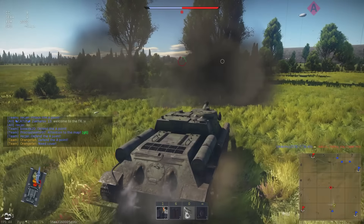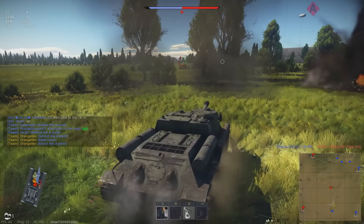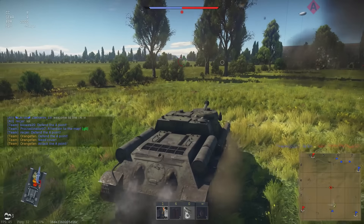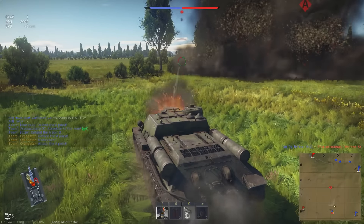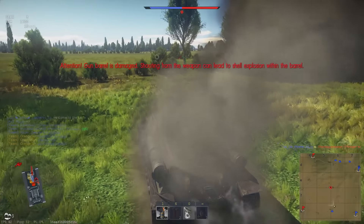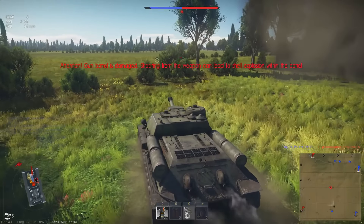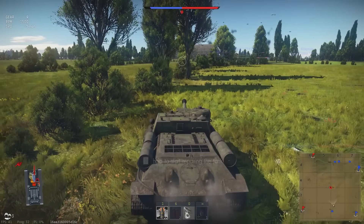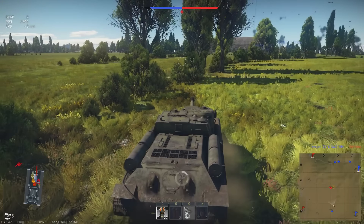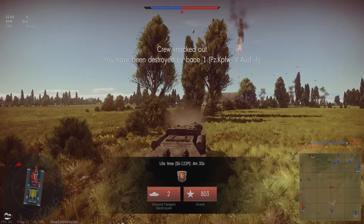The enemy artillery actually ends up helping me here, because it kind of screens me as I'm backing away. Just when I thought I'd survived a second shot from that Tiger, I take a shot through the breech, which leads me into having to repair. And I can see that Panther up there in the middle right as he fires and kills me.